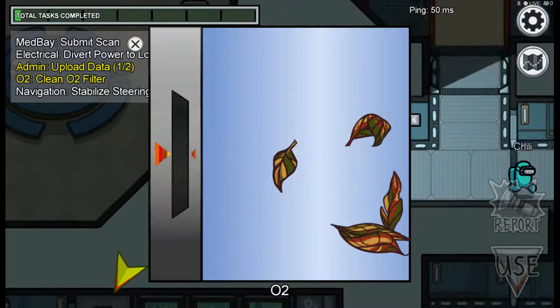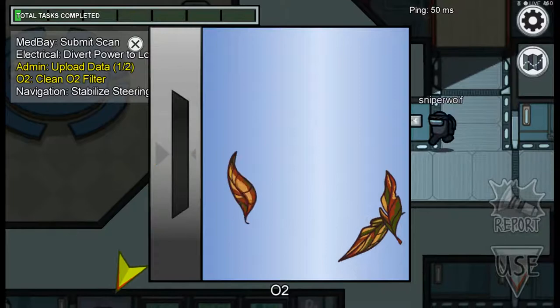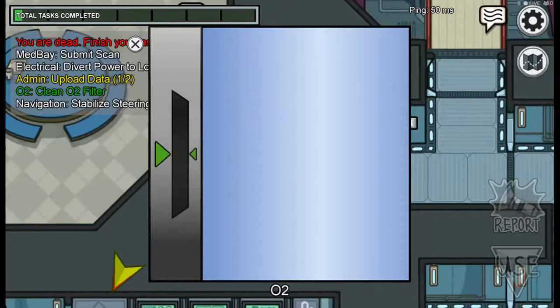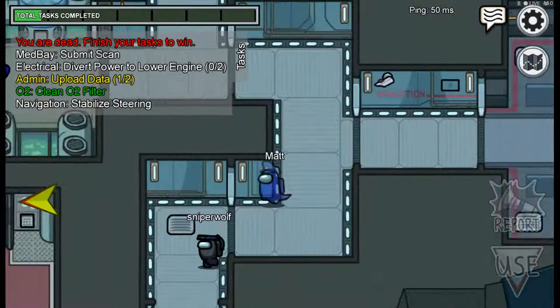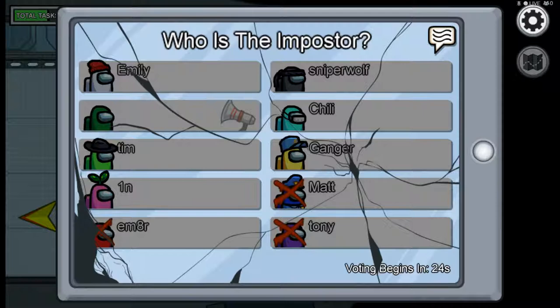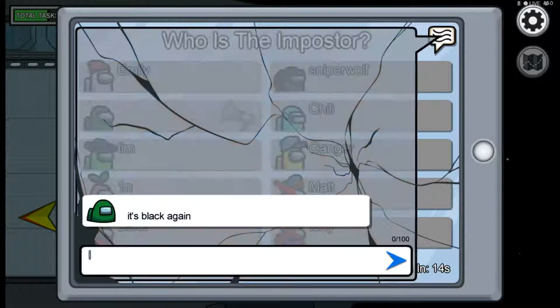Cyan and yellow are coming in - no one's going to kill here because there's too many people around. Black just kills me again! I'm a ghost now - I can travel through walls. I'm going to follow her around. Dead body reported - there's three people dead including me and M8.